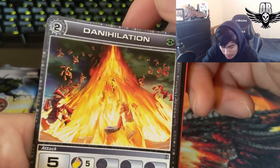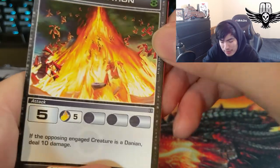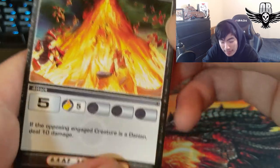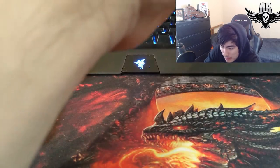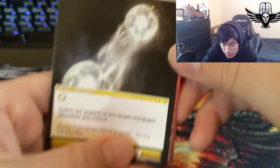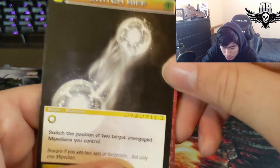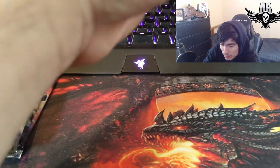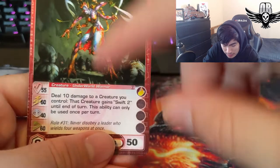Danihilation — like Danian plus annihilation, playing with words, pretty cool. For five Danian creatures, deal an extra 10 damage, 20 base. Riff Switch: switch the position of two target unengaged creatures you control. And we got another Swassa — I think this one's a little better energy-wise.